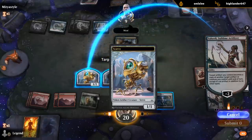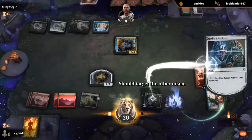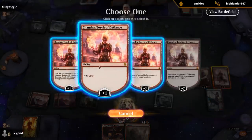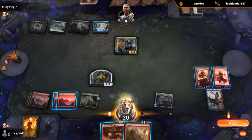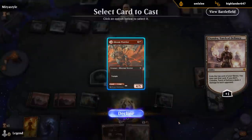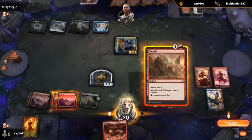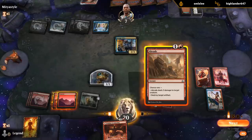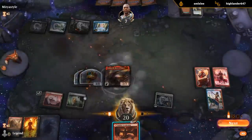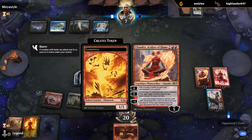So this token becomes a copy, and then we'll sac it to draw two. Then Braids can add mana, but I guess I can just cast it. We'll plus first, and then this can plus adding loyalty. Then I guess we'll kill the Hostage Taker now. Keep Awakening in hand — all in a day's work. Next turn we can ultimate Chandra Torch of Defiance by adding loyalty again.